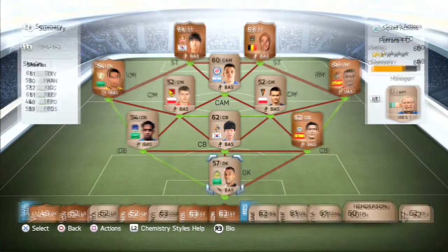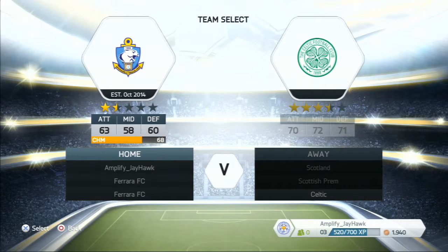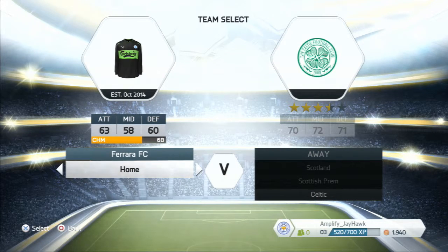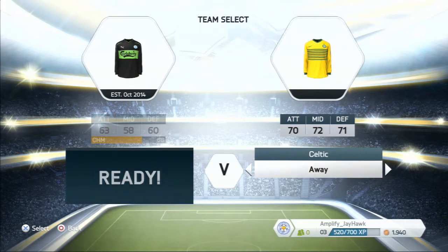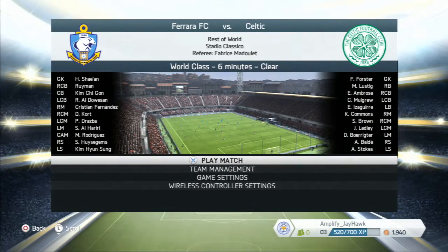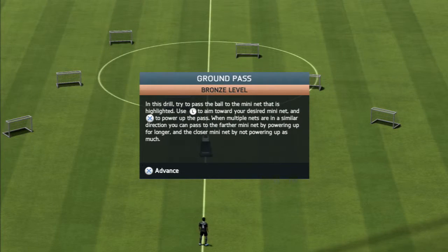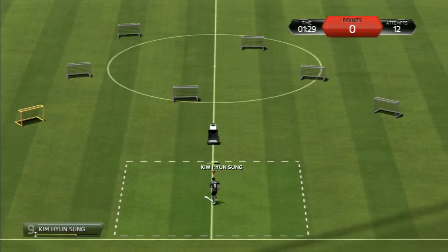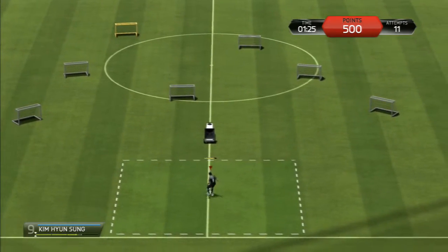We're up against Celtic using the new kit we got from one of the packs — it's pretty swish. Playing on World Class difficulty. I think you may have seen me attempt this game before — I accidentally quit out after getting wrecked by two dirty goals in the last 10 minutes. Hopefully we'll do slightly better this time. Let's play some football.